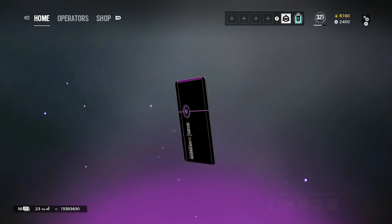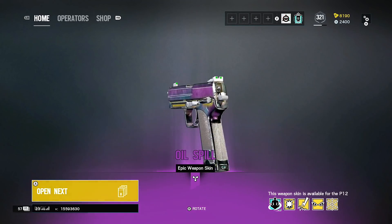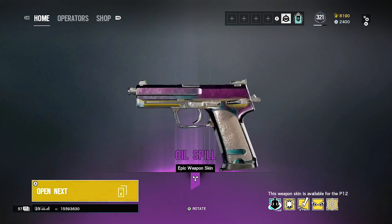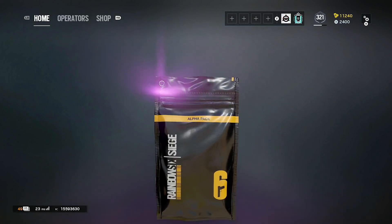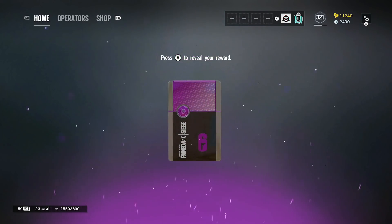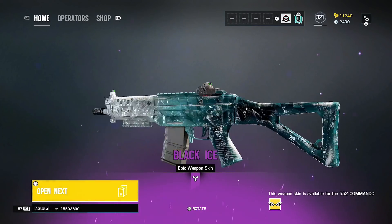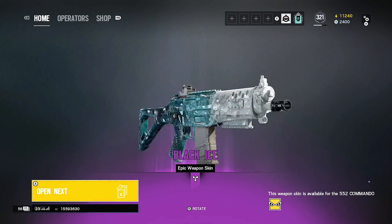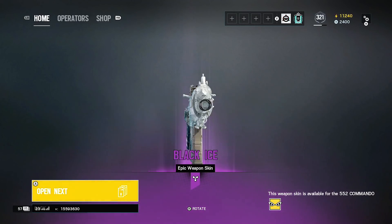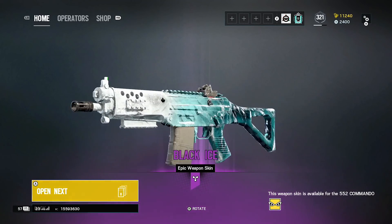Is this the first black ice of the video? Wait, we had a similar one — but it's for a different gun. I thought it was just for all guns. We'll go for the P12 — we've got both pistols then. This is a black ice! We've got black ice — it's the first black ice, guys. Let's go — Commando. I'm sure we'll be happy with that. The first black ice already, around 30 to 40 packs in. We'll take it.